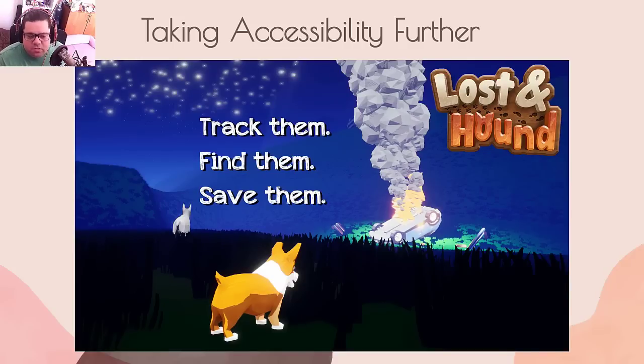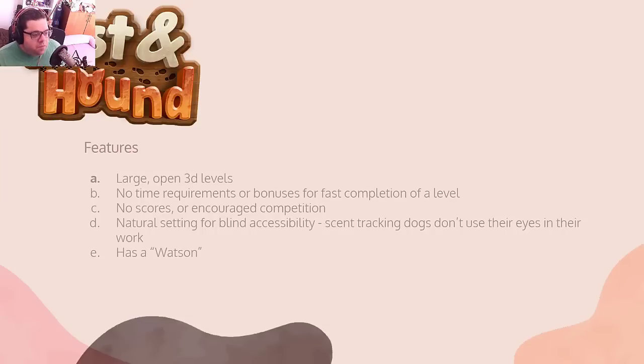I really think the next step in accessibility is to abandon retrofitting. Games are going to stop finishing development and then looking back and saying, 'How can I make this accessible?' — because it's clumsy and treats accessibility as an afterthought. People who are disabled already know this. Able-bodied people are just discovering it. Features of Lost and Hound include: large open 3D levels, no time requirements, no scores or encouraged competition, and a natural setting for blind accessibility — scent-tracking dogs don't use their eyes in their work.